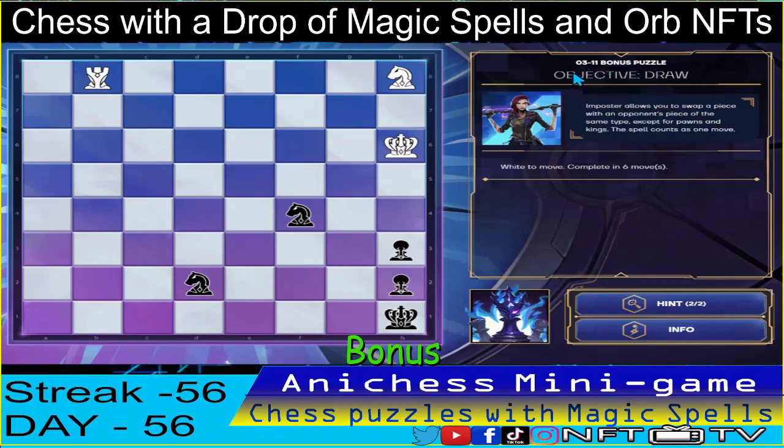And for the bonus puzzle of Day 56, we have the objective draw, completing six moves using the impostor spell. This one is hard — draw! Maybe we will force a stealthmate here to force a draw. Our first move is to swap place with the knight in F4!